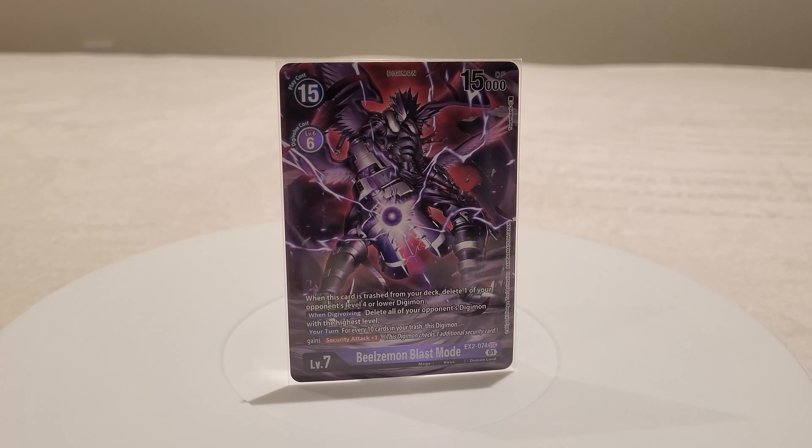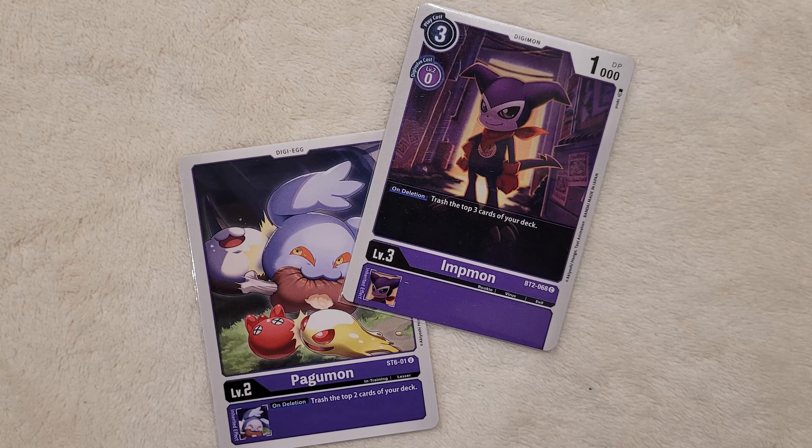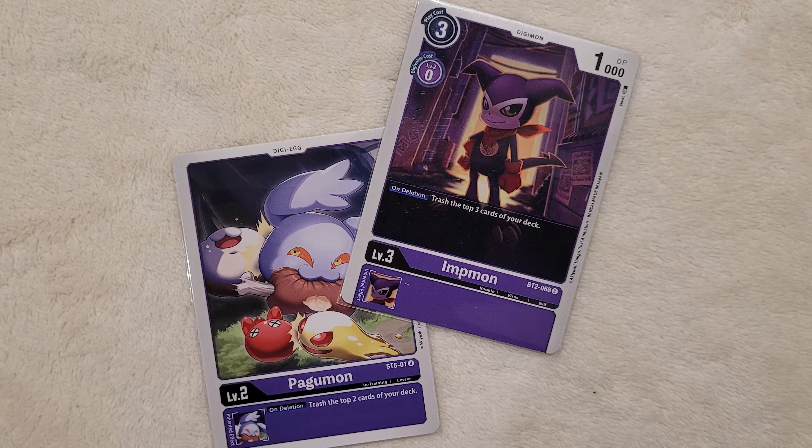Next, we have four copies of the BT2 Impmon. This one is simple: on deletion, you trash the top three cards of your deck. He's always the guy you want to see in the early game to get your trashing combos started. Combining him with Pagumon instantly trashes five. He only has 1 DP, so he'll get deleted when he swings into security against anything other than Tamers and Options. Four copies for consistency.